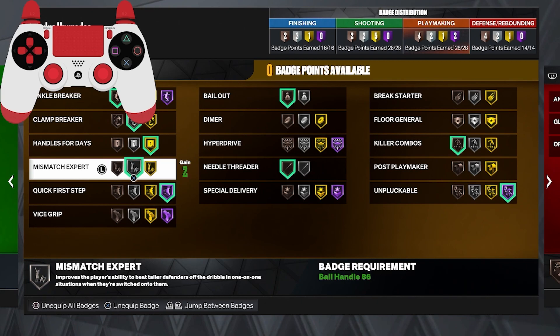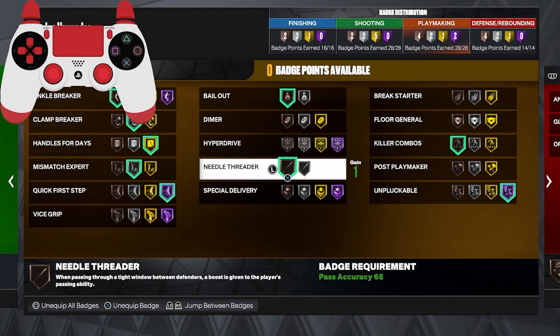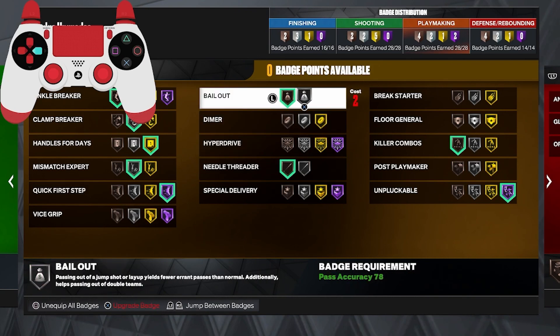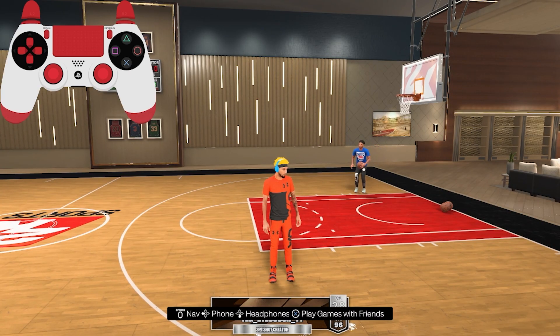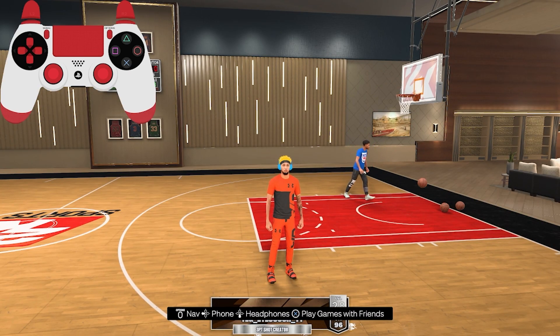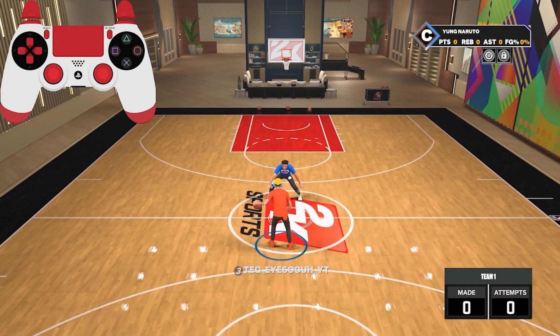Mismatch Expert on silver — when a bigger player switches onto you, you'll cook them and get around them quick. First Step on Hall of Fame, that's the main badge for getting open. Bronze Needle Threader, Bailout, and Killer Combos. Lastly, Unpluckable on Hall of Fame because steals are still a factor — they did nerf steals but still, put it on Hall of Fame or gold. That's really all the badges you need. Make sure you got shooting boost, now let's get into the dribble tutorial.